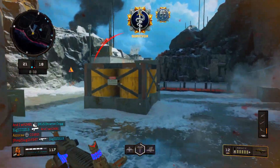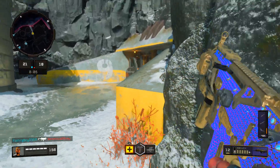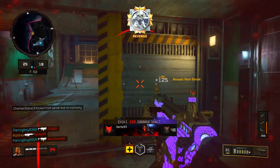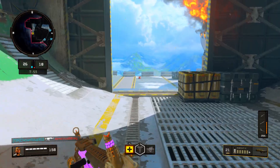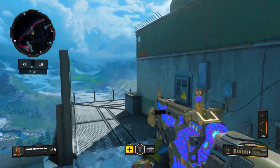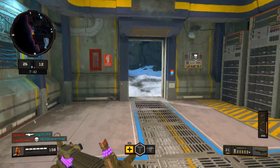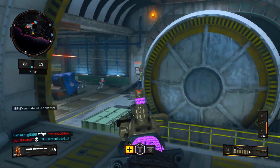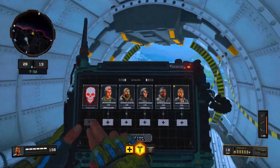I need one more kill for the camo to change color — I think the next one is green. Swing to the right — yep, we got green! The fog of war is helping me spot enemies. I just need to keep pushing and picking up kills.